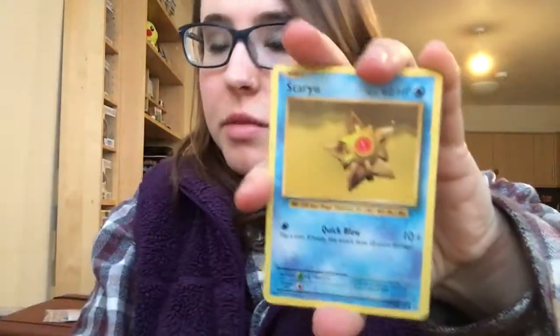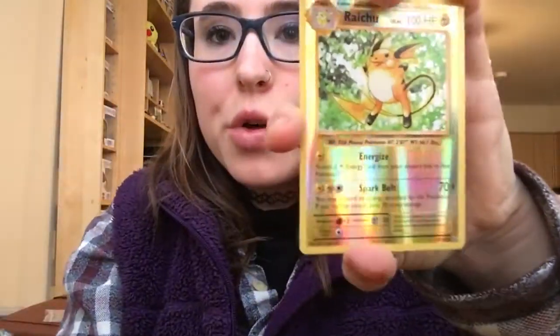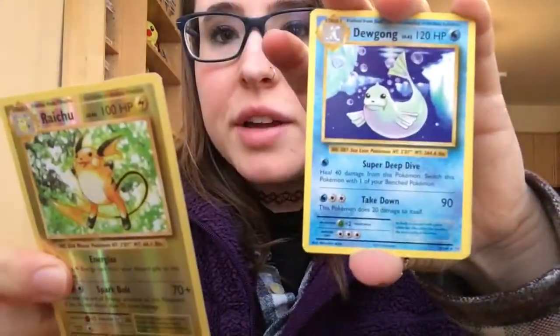I will start with the Evolutions pack — the chances of getting anything in here is small, so I'll just go through them quickly. Take off the code card. Oh, a reverse holo Raichu and Dewgong — boring, boring, boring — but the reverse holo Raichu is really cool, a reverse holo rare card. Solid, solid!